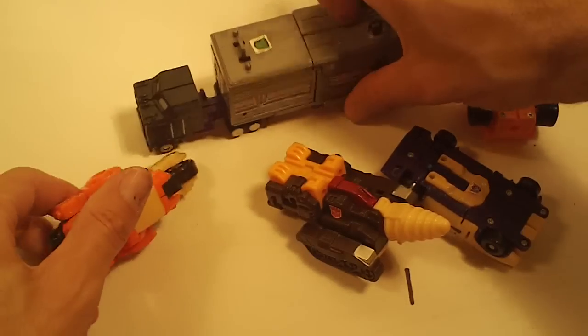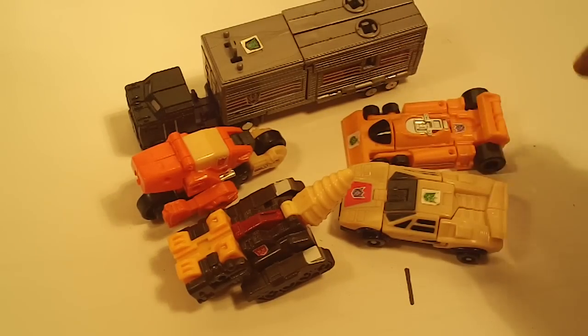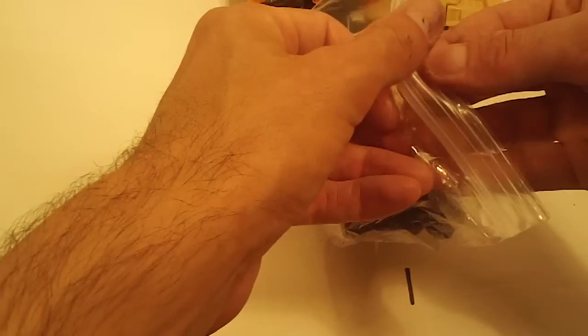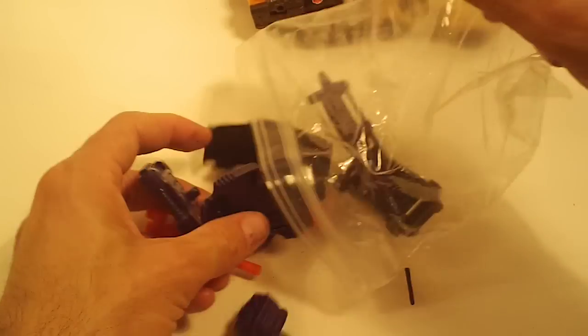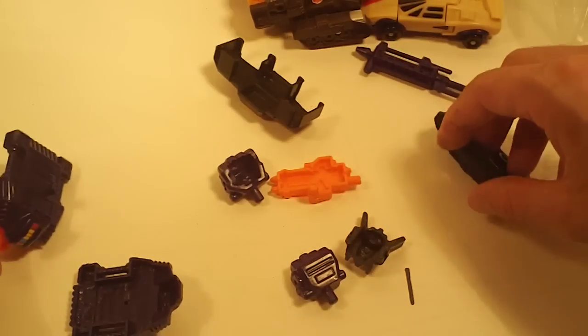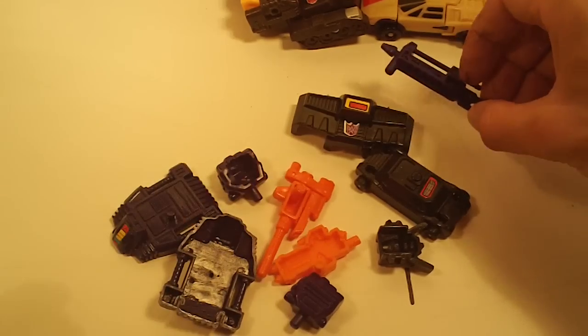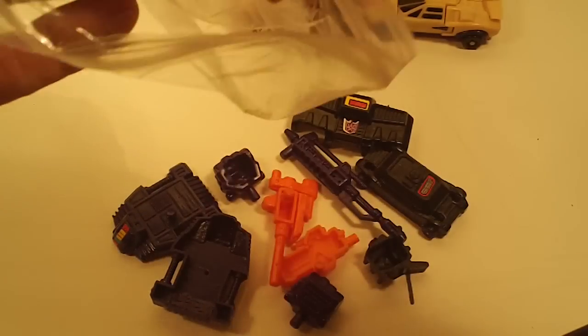And then we have Menasaur Computron hybrid. Those five figures, and a head, two fists, two feet, chest plate, waist plate, two orange guns, and a big gun.